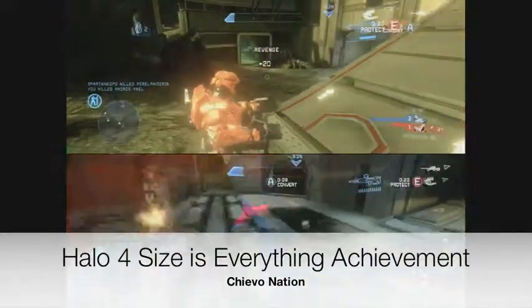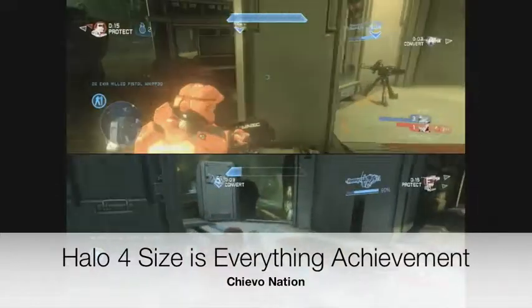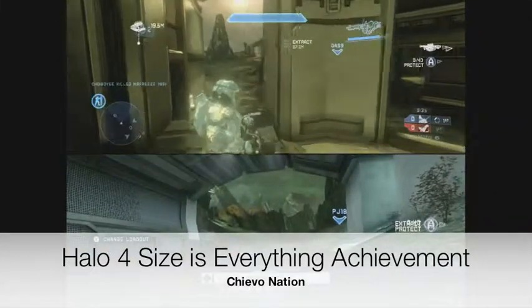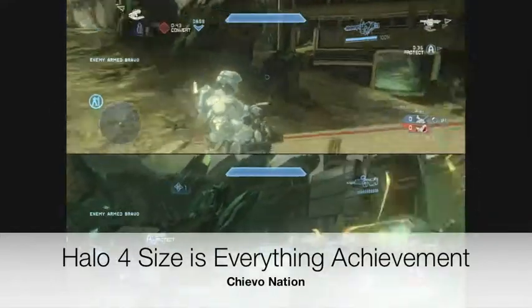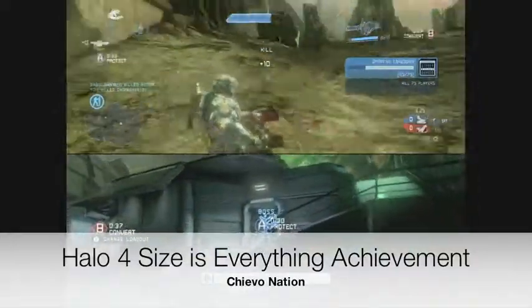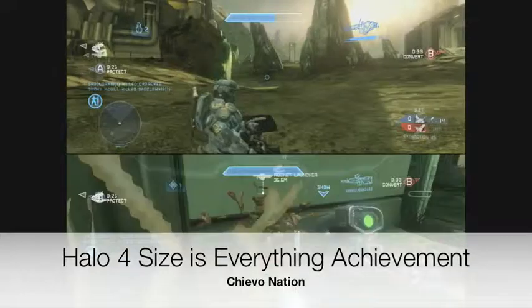What you're gonna wanna do is, the map Shatter is the easiest map here because there's turrets on each side of this little base in the middle. So just run here, grab the turret, hold X to get on it, and then press right bumper and you'll rip it off. You need to get 20 kills like this, and it's cumulative — you don't have to do it in one game or anything. So just keep going for it and eventually you'll get it.